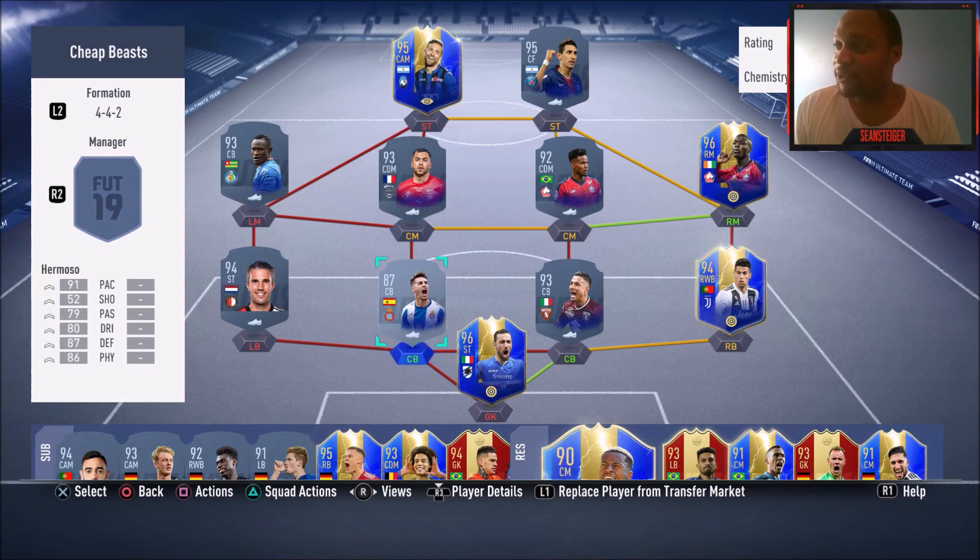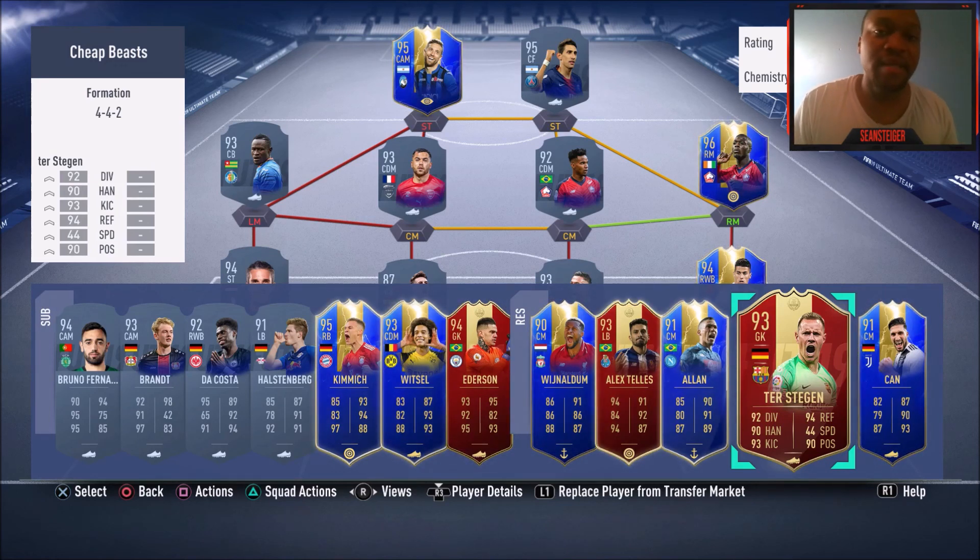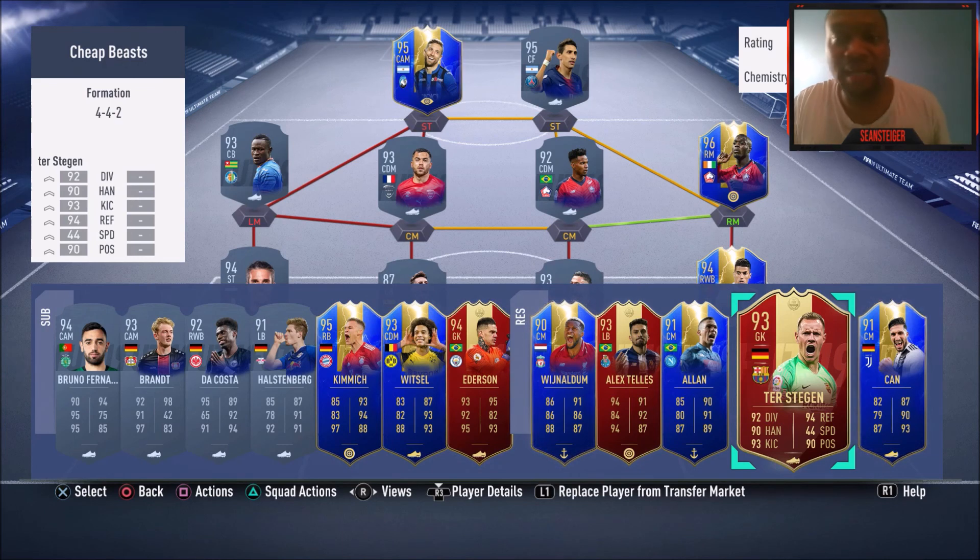But that is the full squad. Hopefully if you're looking for some good budget options, you'll try out one of these guys. Let me know how they play for you, and if I missed a player you really enjoy using that's less than 160,000 coins, let me know down in the comment section below. Make sure you drop a like, subscribe if you guys have not already. Thank you all for watching. Stay tuned and I'll see you next time.